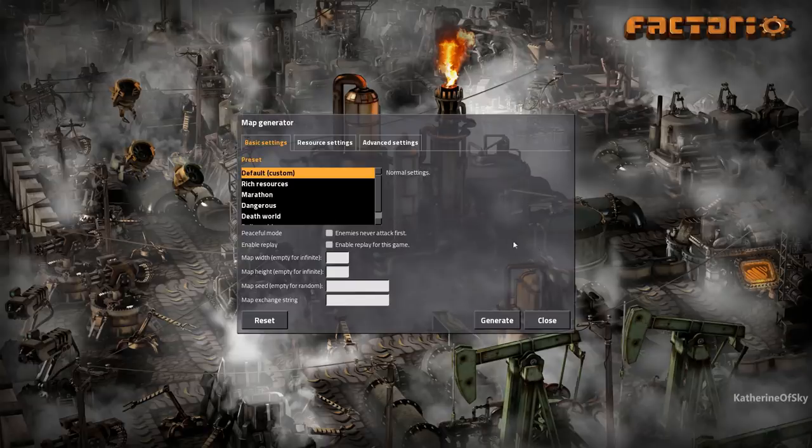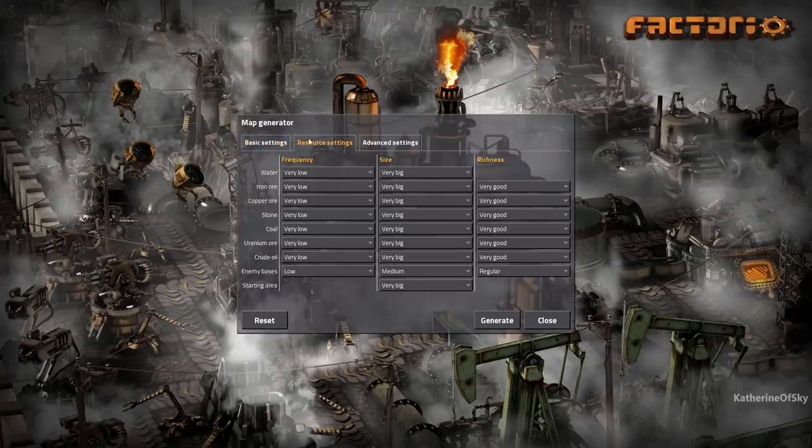Let's start off with the map settings. This is basically a modified rail world settings: very low frequency, size very big, and richness very good. I was considering starting with default but if we get to megabase size it is going to be a severe pain to get resources. So I'm going to use megabase settings for ore. Yes, there are biters. If they become too annoying at endgame, I'm just going to turn them off. But for newbies to the game, I want to show how you defend yourself — first you need to make gun turrets, this kind of thing. So that's why the biters are on.